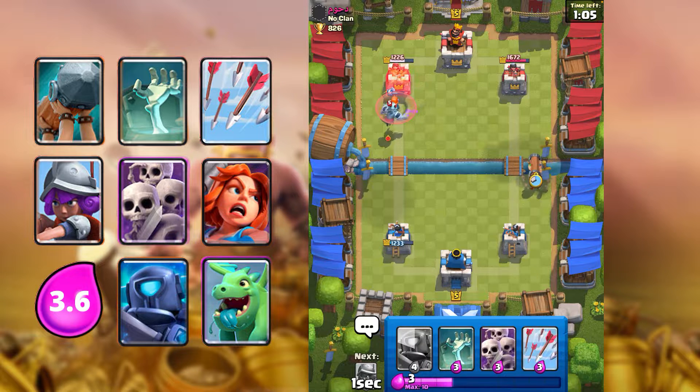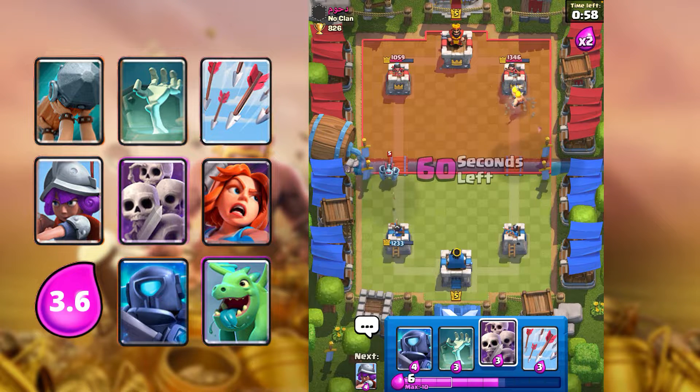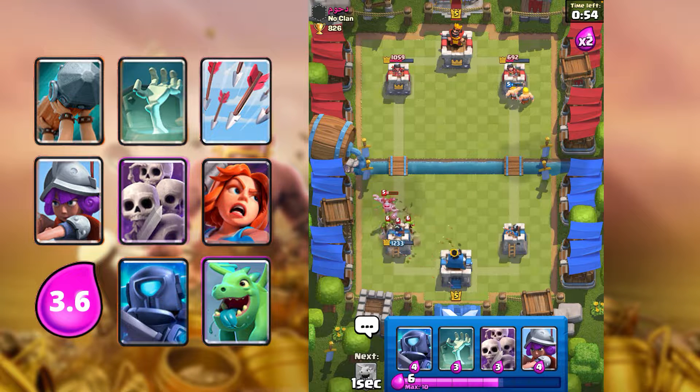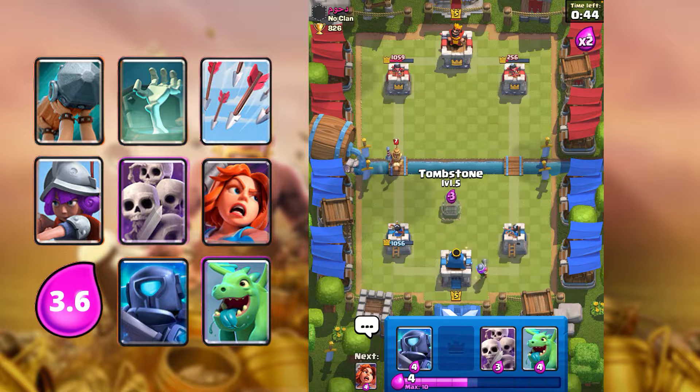Battle Ram — there you go. I don't think he has anything to defend that. I'm going to leave the Mega Minion — we can arrow that actually. Also, at the beginning of the game, try to make sure you know what your opponent's win condition is, because you want to save your cards for it.